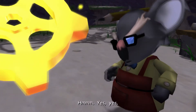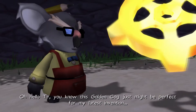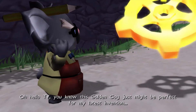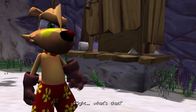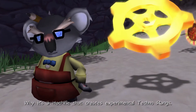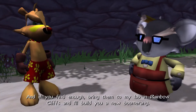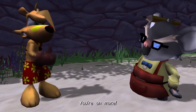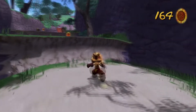G'day, Julius! Oh, hello Ty. You know, this golden cog just might be perfect for my latest invention — the Cogulaceous Boomerangulus Extrapolator. What's that? It's a machine that creates experimental techno-rangs. I need golden cogs to build a new one — fifteen, to be exact. And if you find enough, bring them to my lab in Rainbow Cliffs and I'll build you a new boomerang. So if you happen to collect fifteen cogs, you can get yourself a techno-rang.